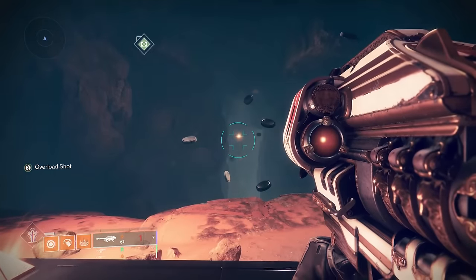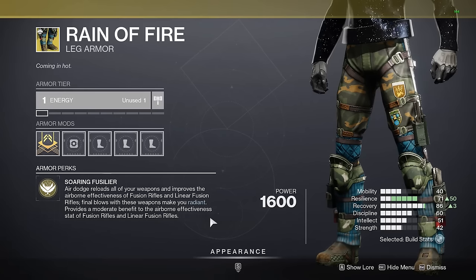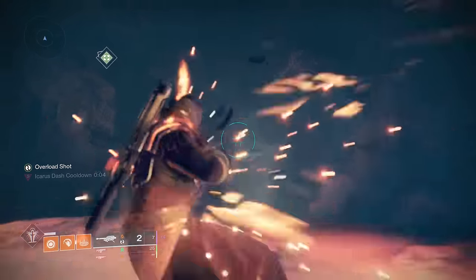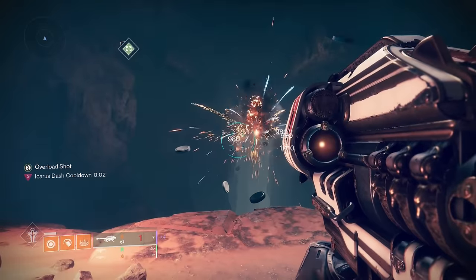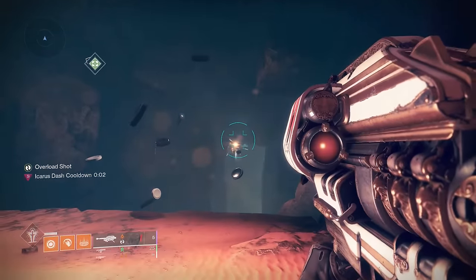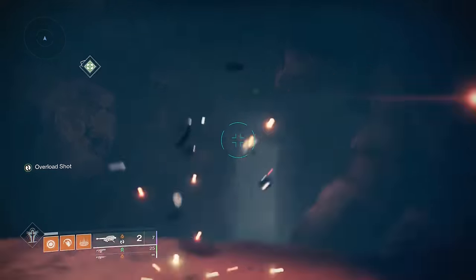You never have to reload Gjallarhorn with the help of Reign of Fire. Gjallarhorn holds two rockets at a time, so you can shoot both of them, Icarus dash to reload from Reign of Fire, shoot two more times, and by the time you do that your Icarus dash is back, and you can do it again over and over until you run out of rockets.